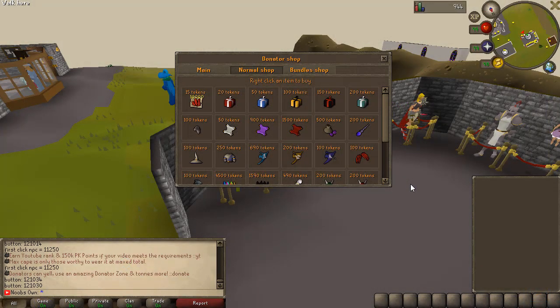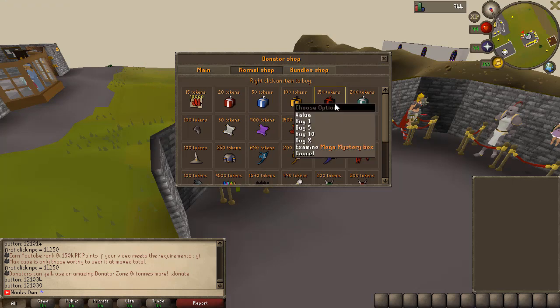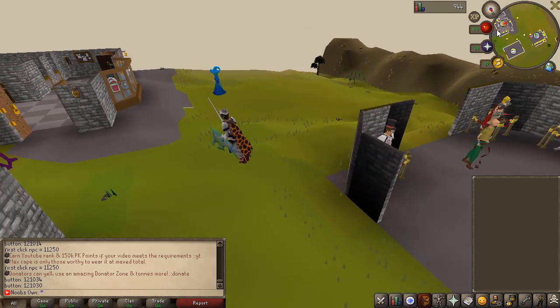If you have a look at the donate shop real quick — the regular mystery box is 20 tokens, then you have the super mystery box for 50, legendary mystery box for 100, a mega mystery box for 150, and also a pet mystery box for 200. These items are quite expensive, but you can get them for free if you just participate in the events announced on the forums.